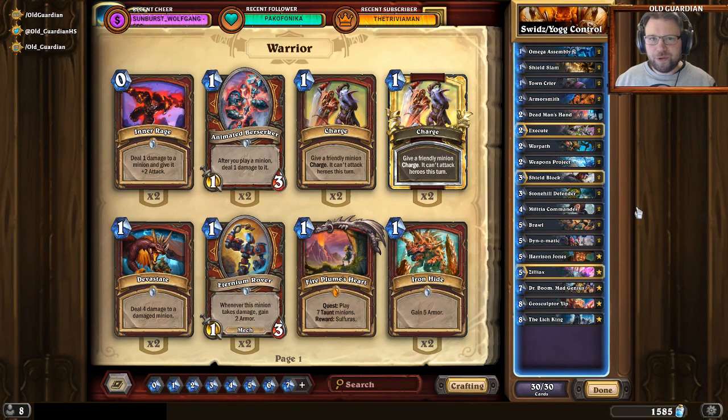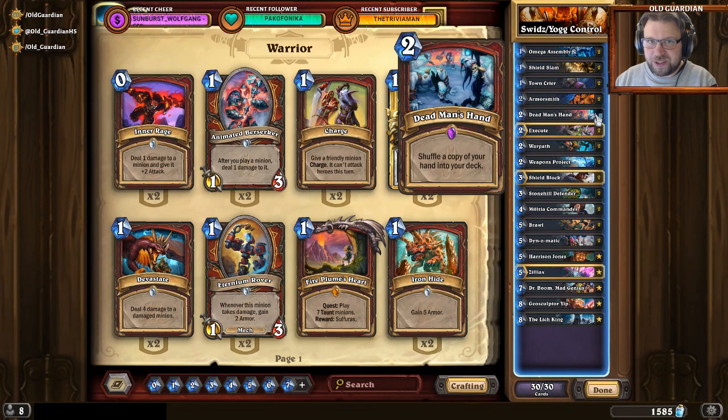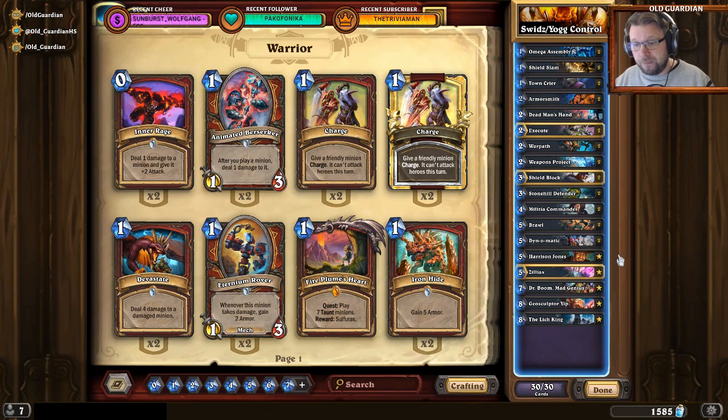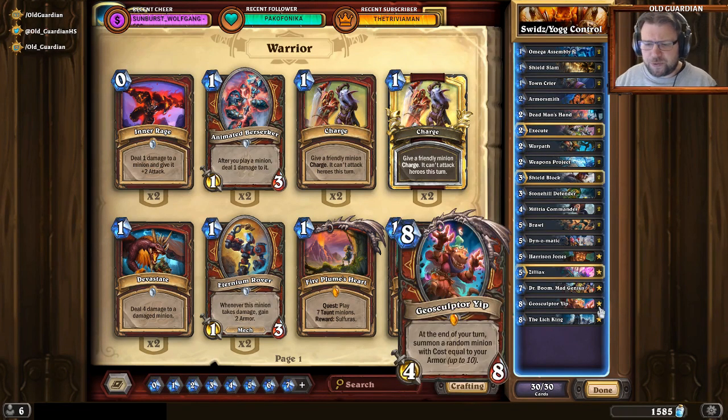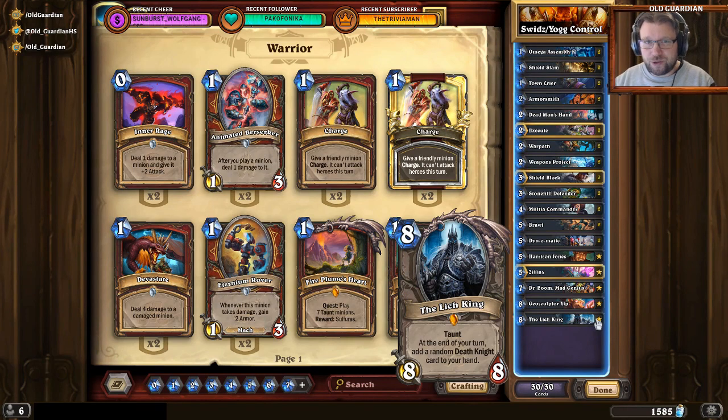On a more traditional note, European players have always loved their fatigue and control warriors, and Switz and Jok do not disappoint — they bring the Deadman's Hand Warrior to the competition once again. This time with just one copy of Deadman's Hand; typically one copy is enough to win a fatigue battle, although seeing some of these other off-meta decks people are bringing, I really don't know if that's the case this time. It's a deck with a ton of removal, board control, some rush minions, weapon removal, Dr. Boom, some Omega Assemblies so you can turn into a Mech Overlord, and some power with Geosculptor Yip and the Lich King at the top end. So not a pure fatigue build, but more of a fatigue-control hybrid.